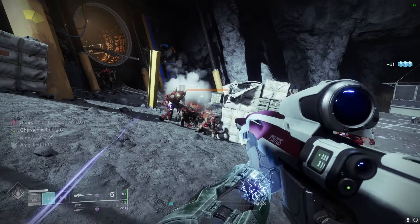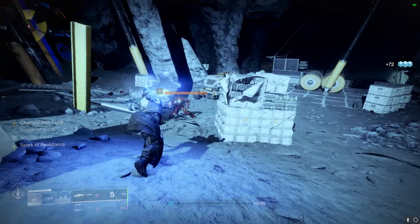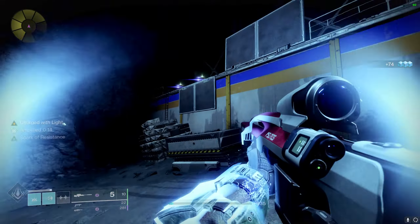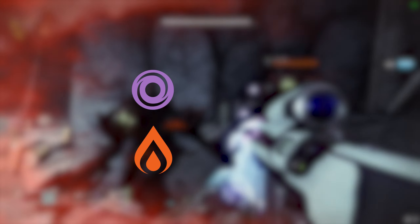Quite literally. All you need is one kill per strike and the ability will become completely refreshed. If you don't know where this is going, you're about to. For your armor affinity composition, you're gonna want one void armor piece, and then make the rest of them solar.